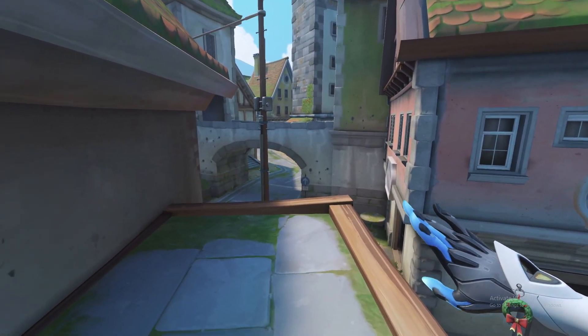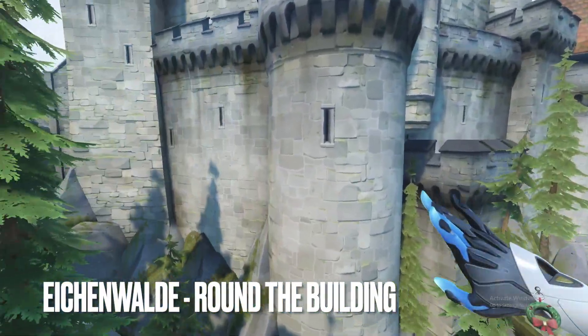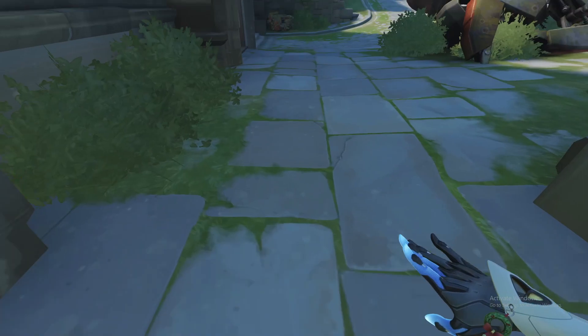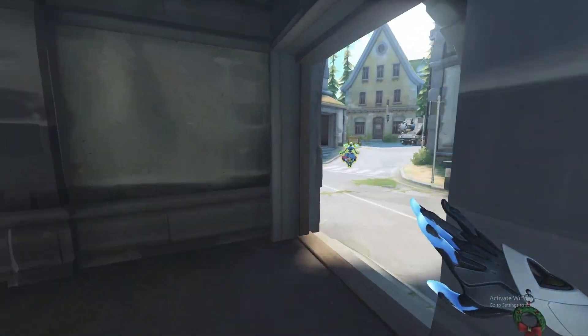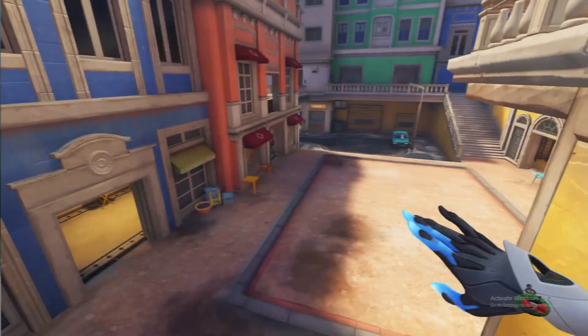Starting this list off is the classic flank route on Eichenwald. It was out of the map pool for Season 3 but it's going to be back next season, so make sure if you're playing a high-movement character like Echo, you learn to use this round-the-building flank to give you an easier dive onto the backline.